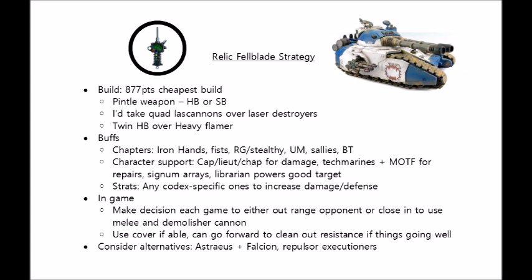Librarians and Psychic powers could also be handy — you could use Might of Heroes on it to get it up to Toughness 10, though this isn't really all that big of an increase, but a lot of the codex-specific Psychic powers could be pretty handy, particularly those from Iron Hands and Salamanders. Stratagems are also incredibly useful on this guy, because when you're affecting such a big unit, you're likely to be getting the maximum amount back from your invested command points. Any stratagem from the supplement books that either buffs its damage output or defence is of course going to be good value. From the main Codex, Armour of Contempt could help you shrug off some mortal wounds.